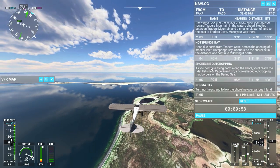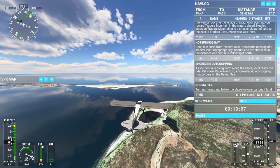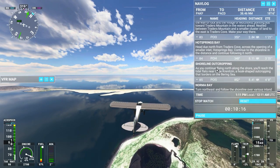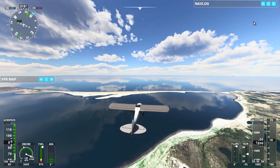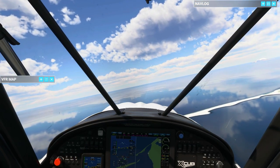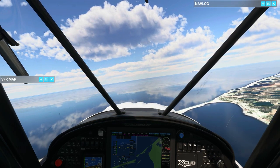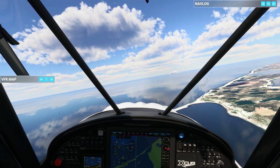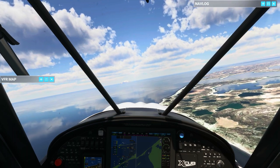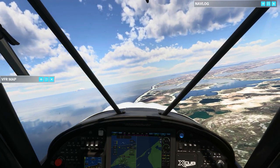We are almost to point of interest number four, where we're going to be making a turn to the right and going on a bearing of 52 degrees. This is Cape Bretzian — the hook-shaped outcropping. We're going to start turning around and follow along this shoreline. Looking straight out, that's the Bering Sea, and the Gulf of Alaska is on the other side of the Aleutian Islands to the south.